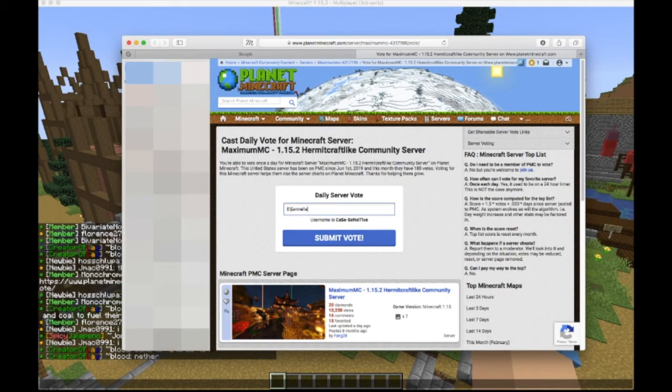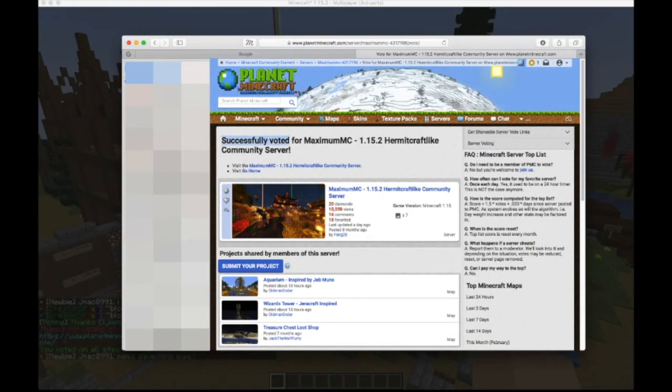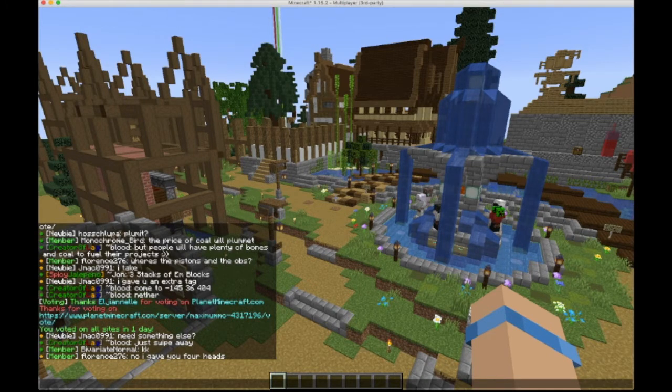I'm going to click Submit Vote. And you're going to see here it says successfully voted for Maximum MC. If you want to then go and check out their Planet Minecraft page, you can click on the Maximum MC page and go through that if you want. If you look at the chat, it says here: thanks Eljanel for voting on planetminecraft.com. So that will give you your points.